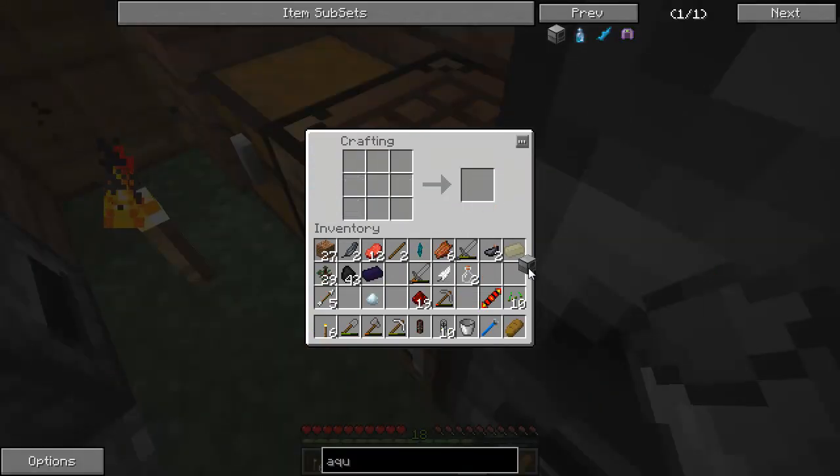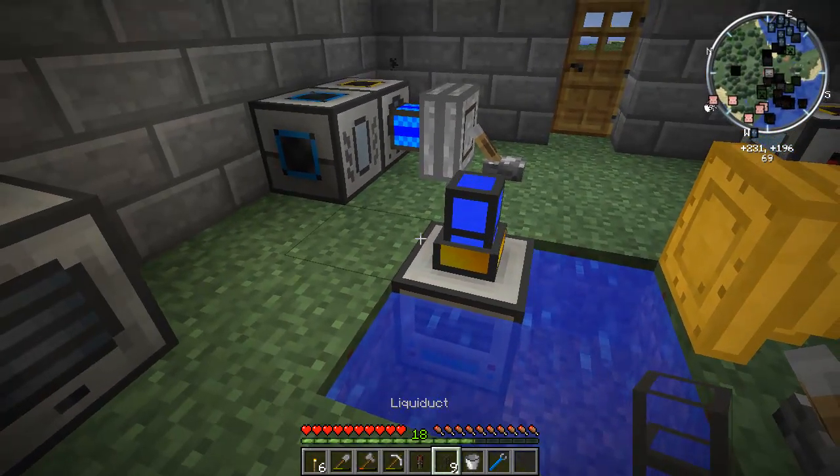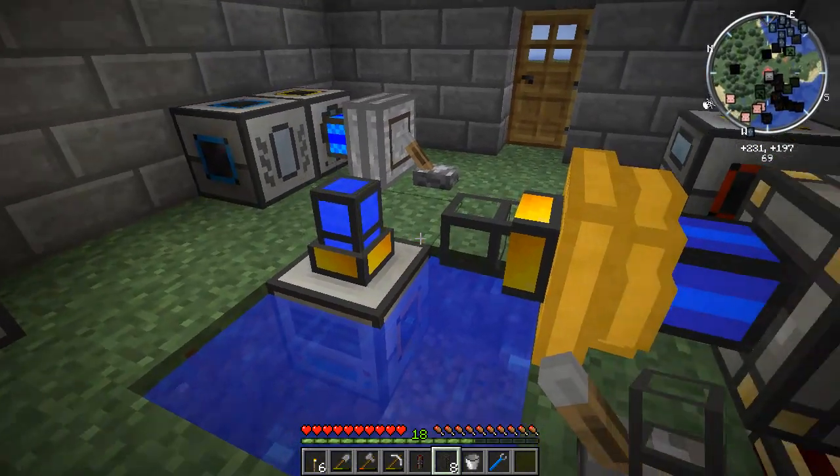An Aqueous Accumulator. We're also going to use this for the steam engine as well, because it'll just make my life easier in general. So here it is. I can put a liquiduct in it, and it fills up with water. And now I can't connect it to the engine.